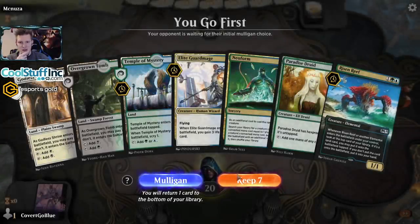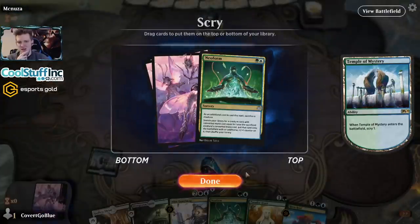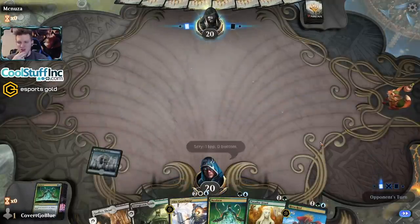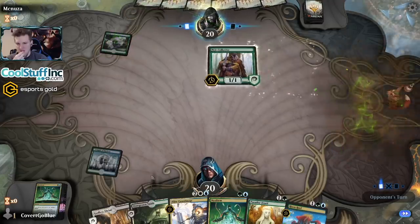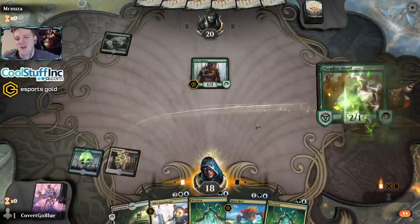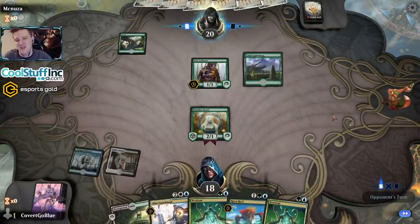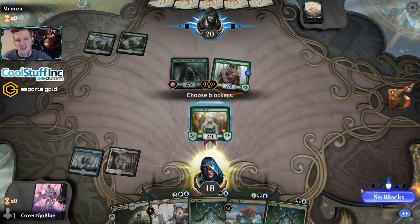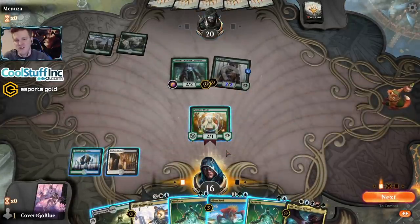Hand's good I think — does a lot of cool stuff. Another Neoform — run the chain! If there's one card you usually want to draw in this deck, it's Neoform. We're just starting on turn one these days with these Pelt Collectors. Paradise Druid — let's go! Next turn we can Elite Guard Mage and then turn it into a Niv or a Kenrith depending on what the opponent's up to. Looks like they are up to Growth Chamber Guardian ship, which doesn't match up well against our stuff.